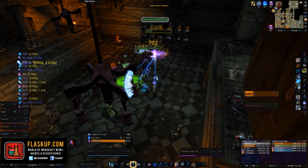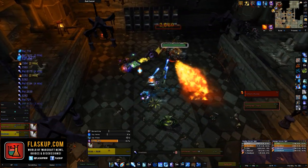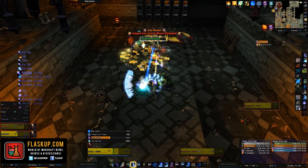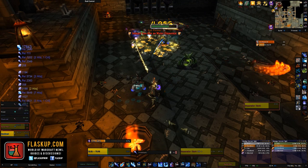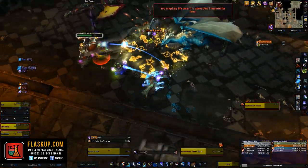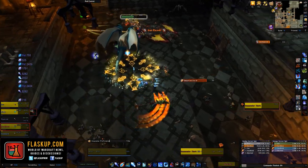The Sky Reaver's first ability is called Incinerating Breath, breathing a cone of fire inflicting a moderate amount of fire damage every one second and increasing fire damage taken by 50% — a stacking debuff. Make sure your tank has it facing away from the party and uses personal cooldowns if needed. It also casts Noxious Spit, creating a puddle of acid inflicting a smallish amount of nature damage every one and a half seconds — standard do-not-stand-in-the-bad mechanics apply.